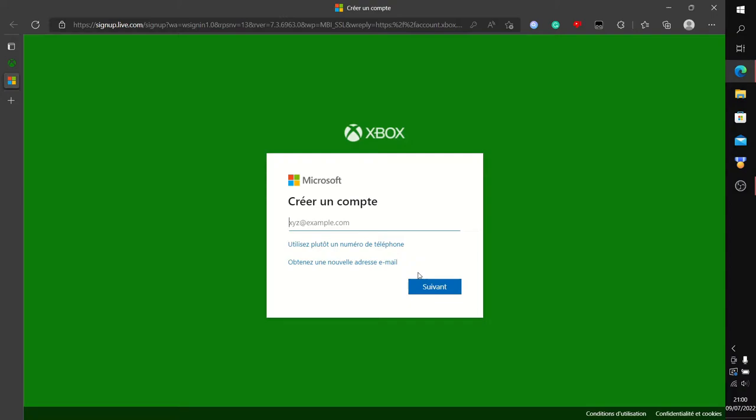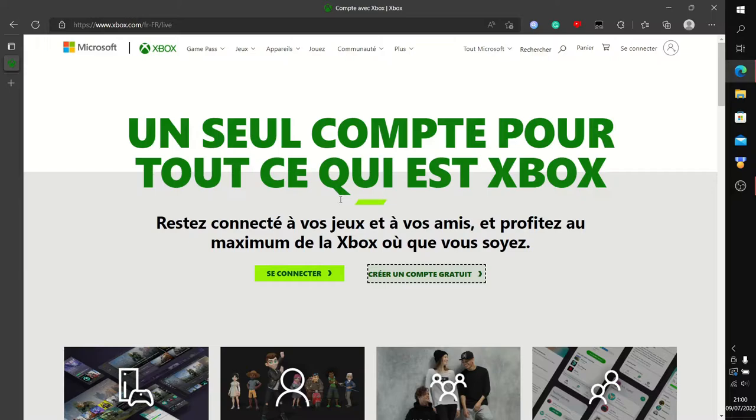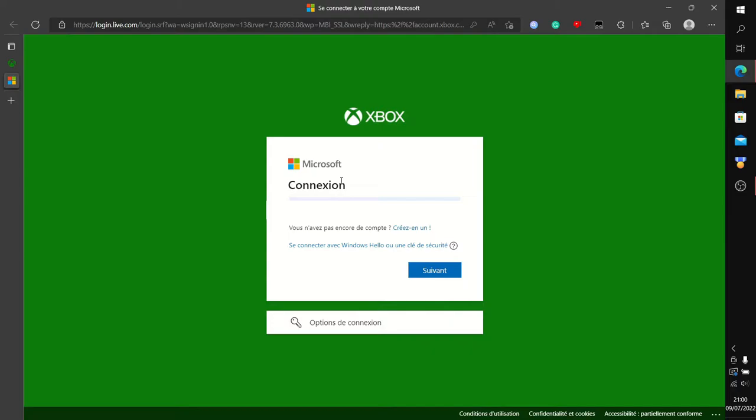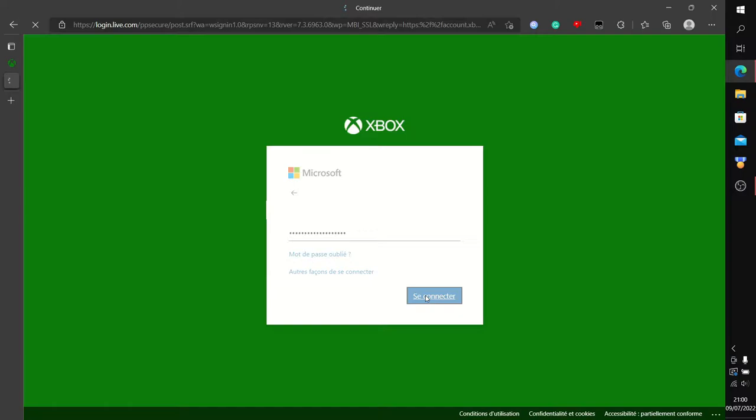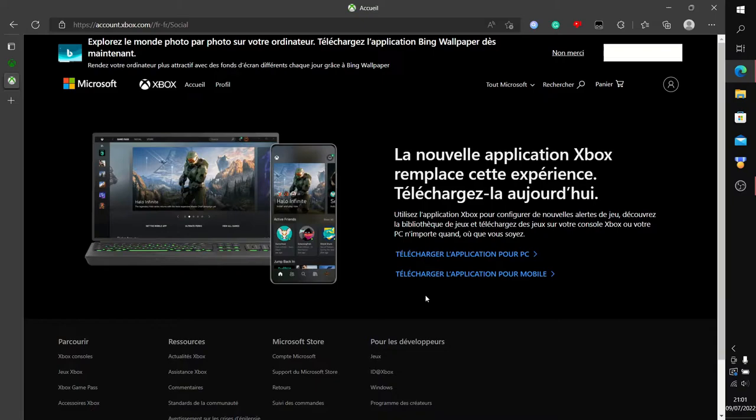Moi je n'ai pas créé de compte parce que j'en ai déjà un, mais j'ai juste montré rapidement la démarche. Sur la page pour créer un compte, vous allez cliquer sur Obtenez une nouvelle adresse e-mail et entrer toutes les informations nécessaires pour créer le compte Xbox. Si vous n'êtes pas connecté, vous cliquez sur Se Connecter, entrez vos identifiants, faites Suivant. Vous allez devoir accepter les conditions générales d'utilisation — vous cliquez sur J'accepte et c'est bon.